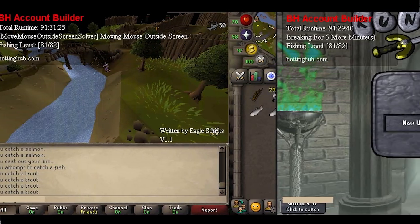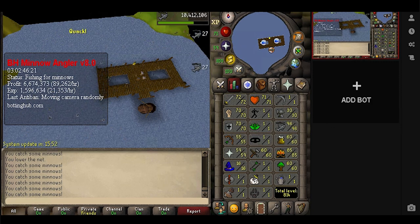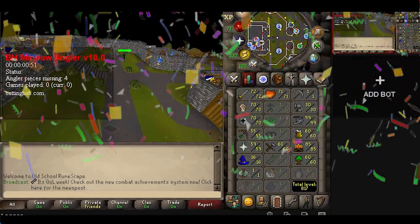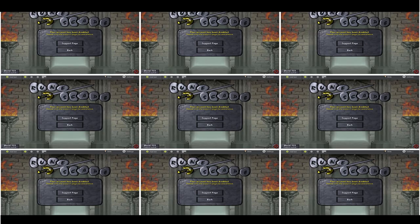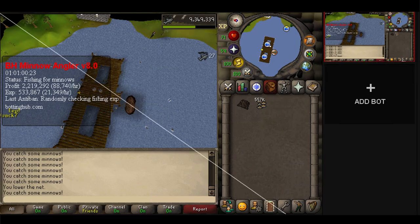I'm gonna unleash three minnow fisher bots into the members world and let them go on a minnow fishing botting spree until they reach 99 — or get a ban, of course. This is an experimental approach as I want to test minnow fishing again, since it's been months since I launched a gold farm here.